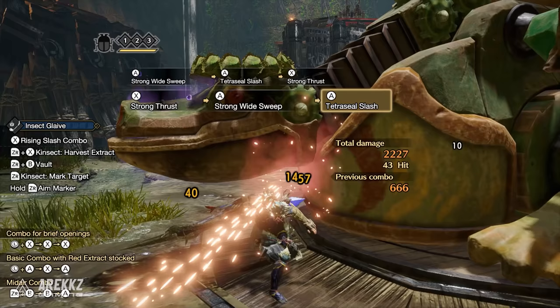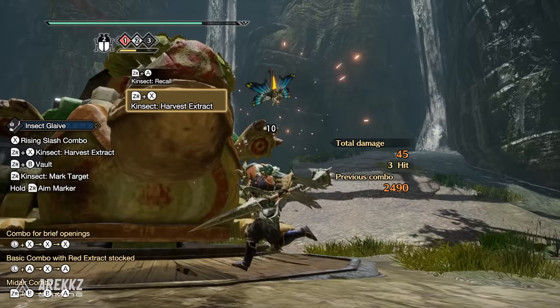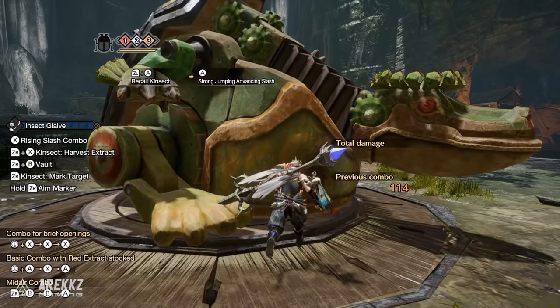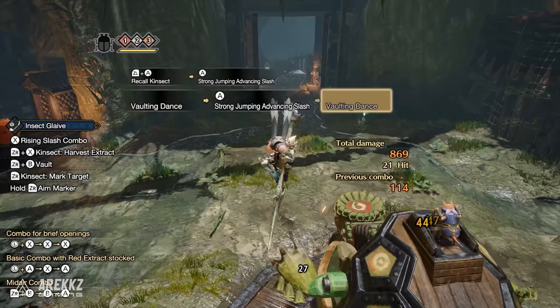In your third slot you have your Silkbind options. First up is Recall Kinsect — an emergency evasion that sees your hunter leap back and recalls your Kinsect in the process. As the Kinsect returns, assuming it's close enough to the monster, it can grab a small heal on the way back and upon returning will fully recover its own stamina. Since green extract is no longer a thing, this is technically a way to get a small heal. While this can't be initiated from the air, following this move you can quickly dive back into your aerial moves.